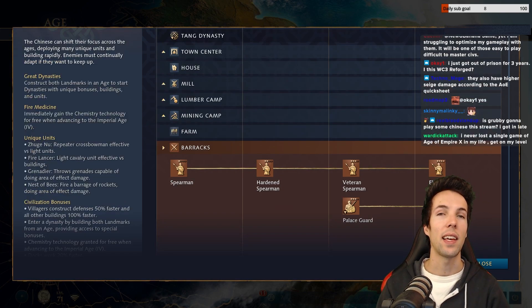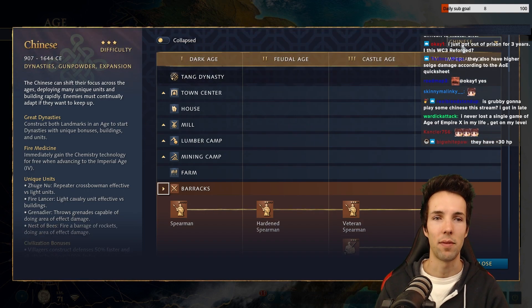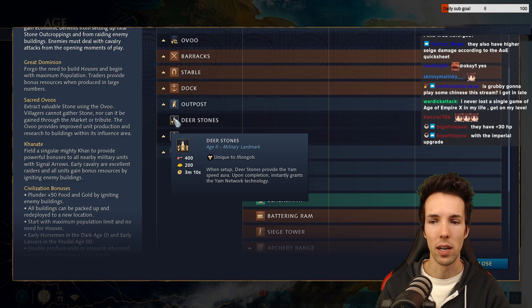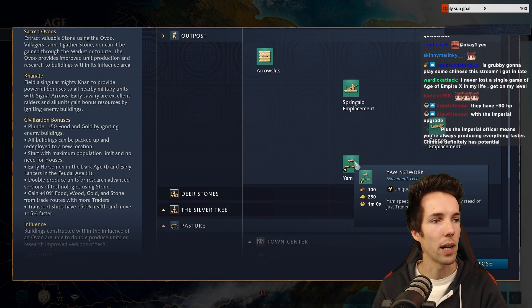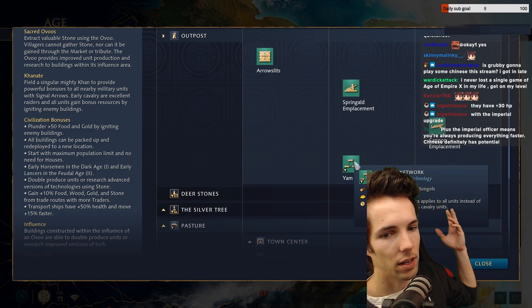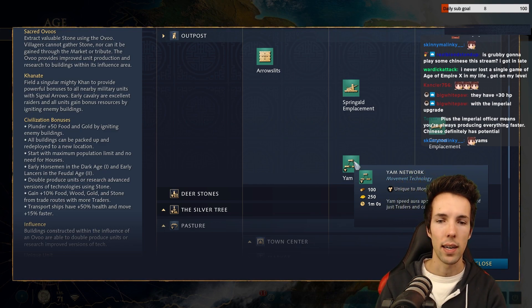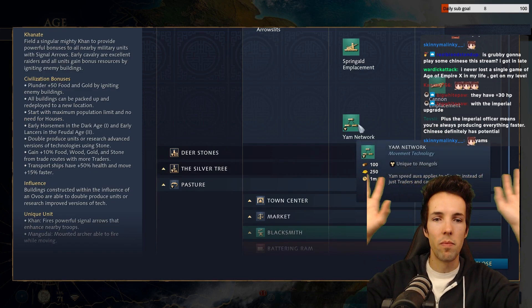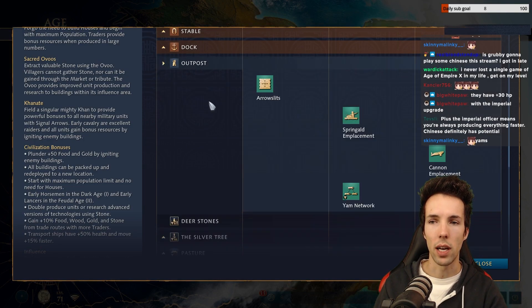Point five: I think everyone will be doing better at making outposts primarily for vision. Different factions have different reasons to go for outposts. For Mongols, you get the Deerstones and the Yam Network technology — which can be further upgraded at Castle Age to apply the Yam Aura speed to all units instead of just traitors and cavalry. Getting the Yam Network at Feudal or Castle Age lets you extend the movement speed aura with outposts, and a large radius is provided alongside Mongol outposts.